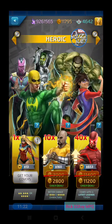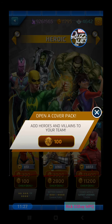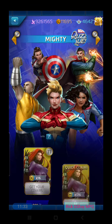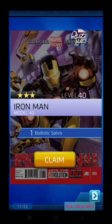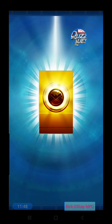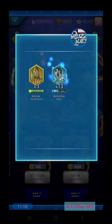Got a three-star Storm and we'll do the last couple pulls from here. We're only going to do seven mighty tokens, leaving us with four. I have a feeling we're going to get all three-stars, but maybe they'll surprise us. Let's hit it — there's an Iron Man. And they surprised us on draw number two, running hot once again — it is a Kate Bishop! Nice hit there.